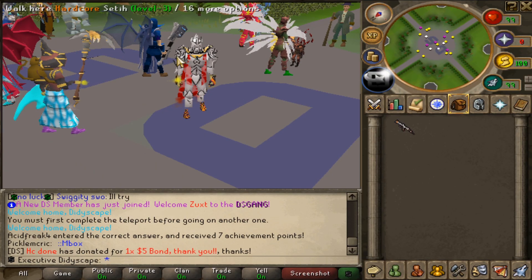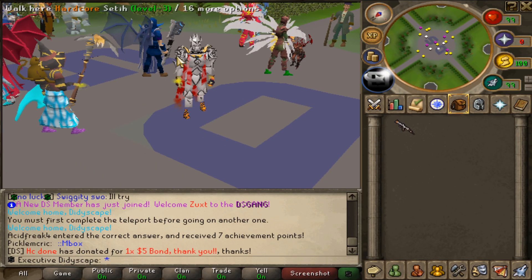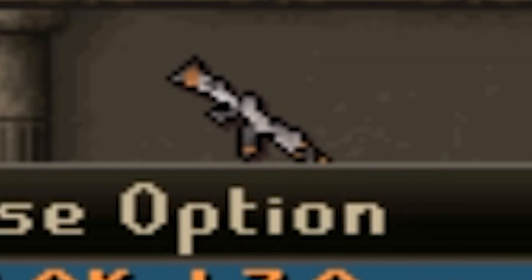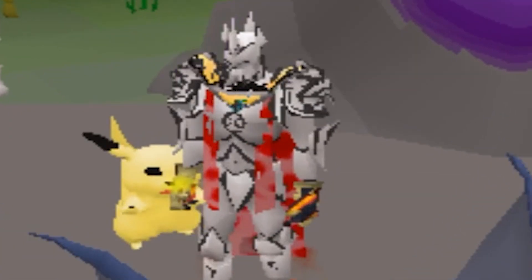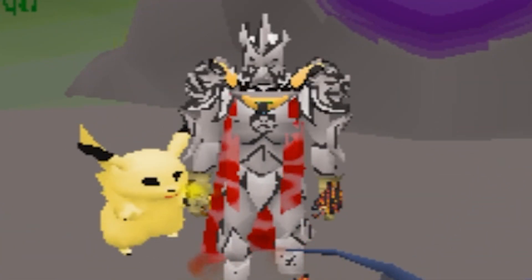Yo, what's up guys? So quickly before we start the video, I got one massive giveaway for you all. As you can see in my inventory, we've got an AK-47 Asimov. These go for about 65 million in-game. The details on how to enter the giveaway are in the description.